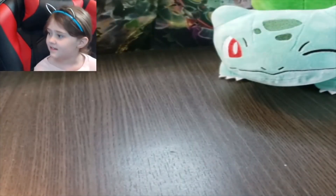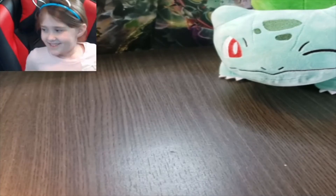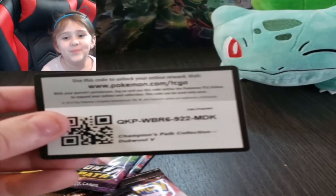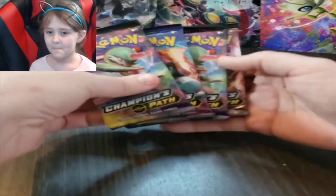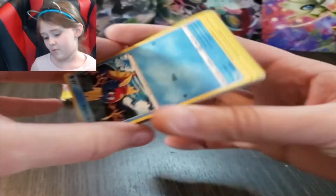Let me grab the other double box. I'm going to open this up on the side here. One can go on for it and one can be the background — actually, we got Bulbasaur. I'm going to set that double over there, here's your big double, and we got our four packs right there. There is the code card for this double pack. Why aren't you focusing? There we go — I'm going to move Bulbasaur because I think he's messing with my focus. Four packs. Here we go.